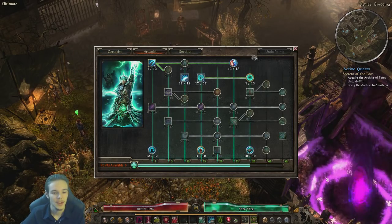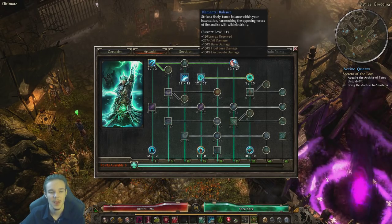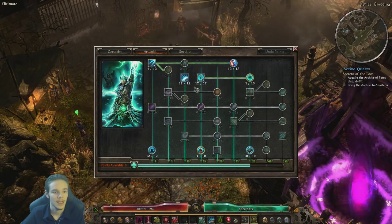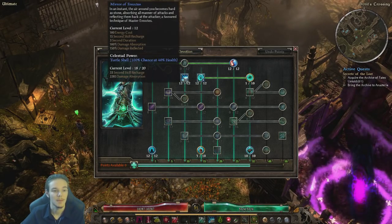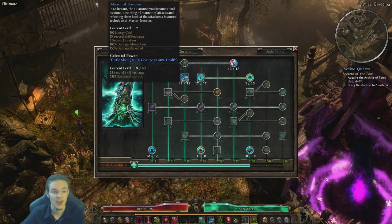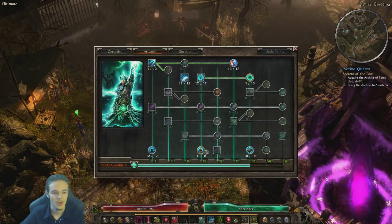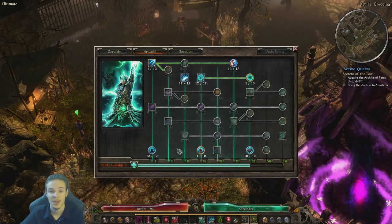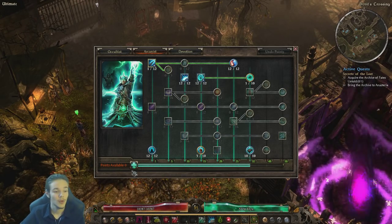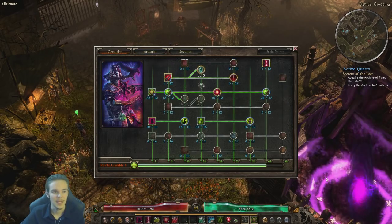Let's go into the Arcanist Tree. We're going to use 12 points into Elemental Balance for the crit damage. Another thing you might notice is the Mirror, which is maxed. Now you can take these 11 points and put at least 1 point into the Mirror since you are going to need that. With the rest of the 11 points, and you can also get 2 from Arcane Will, you can spend as you like. I think this is one of the best options, although another one would be to just go for pure mastery.